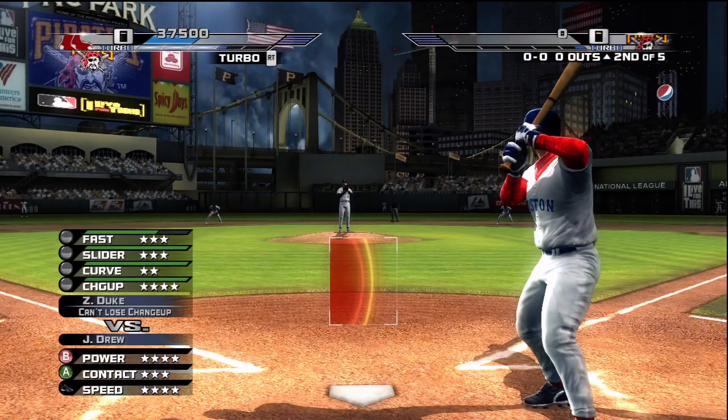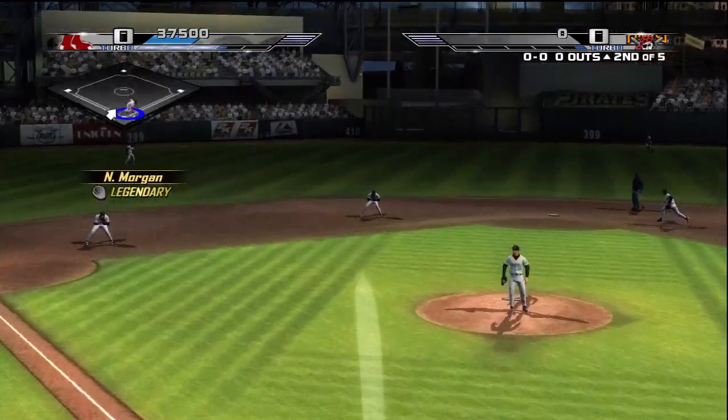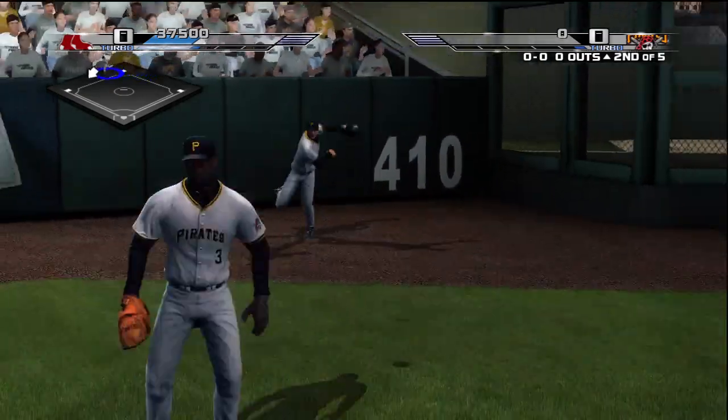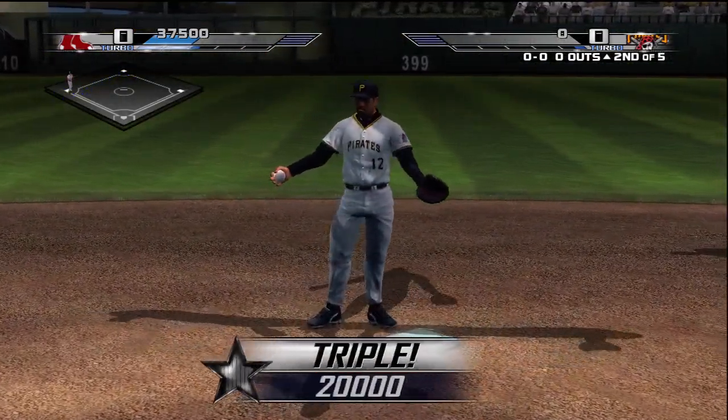Due up next, J.D. Drew. A laser beam to the outfield. Drew's going to try for two — runner coming around second, heading to third. Drew is in there and has himself a three-bagger.